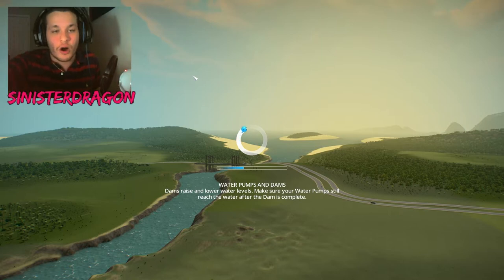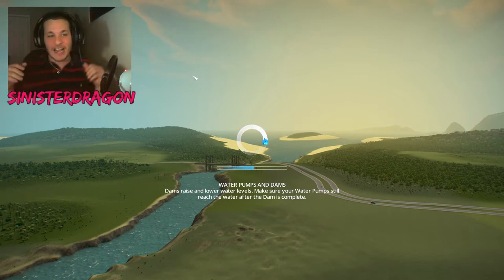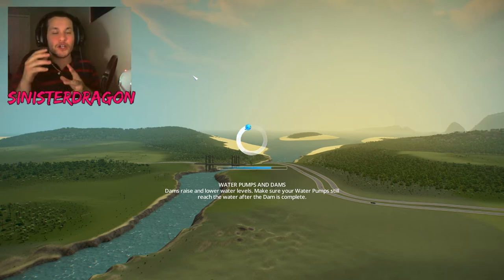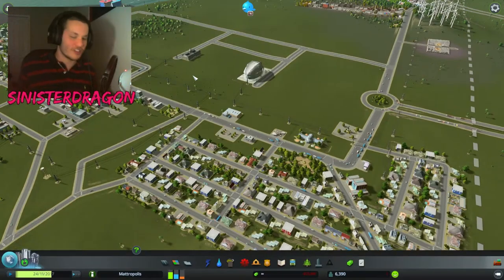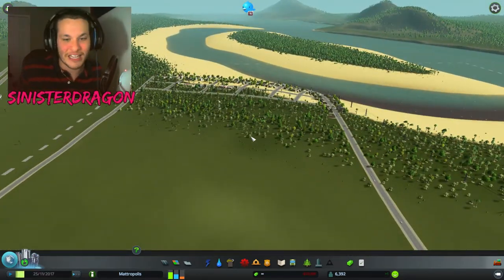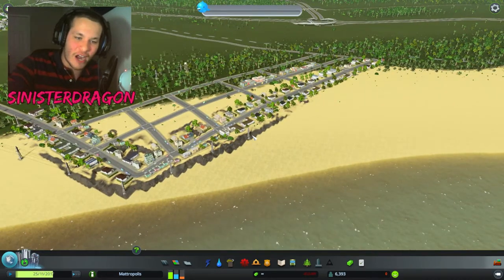But I can show you all how Metropolis is looking because it is looking spectacular right now. I got beachfront properties, I got a new industry, I got forest industry, I got the Statue of Liberty — because who can't have the best town in the world without the Statue of Liberty. This is Metropolis so far, and what I'm really excited about showing you guys is this freaking awesome beachfront town right here.